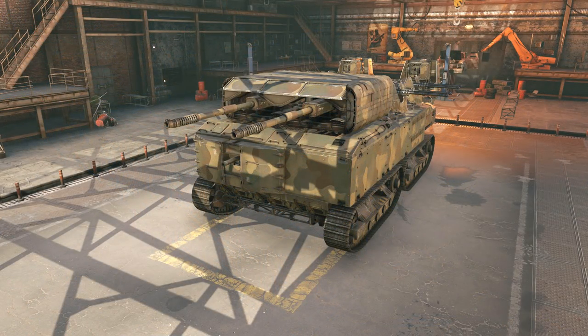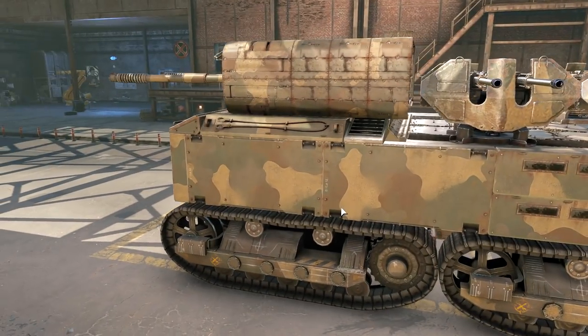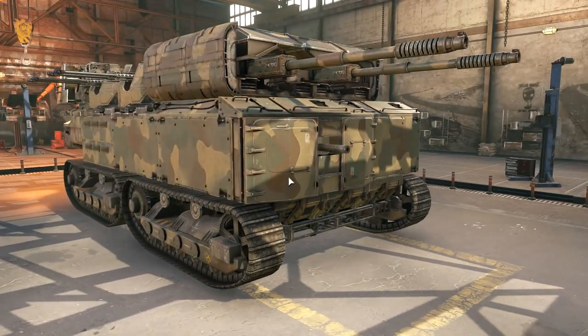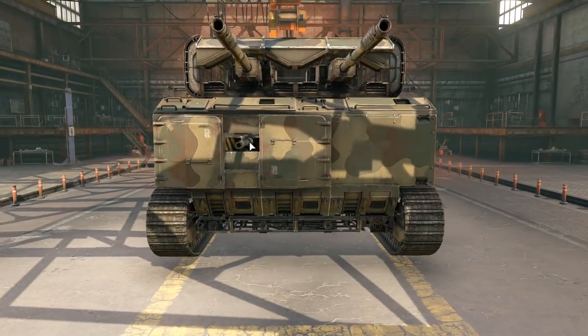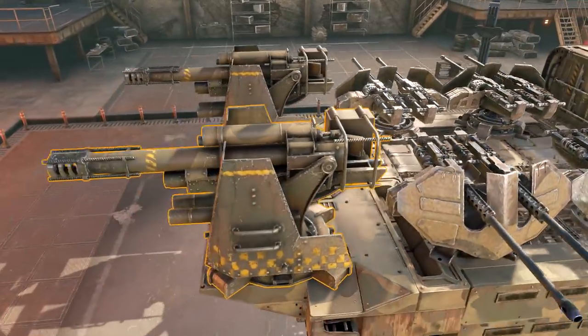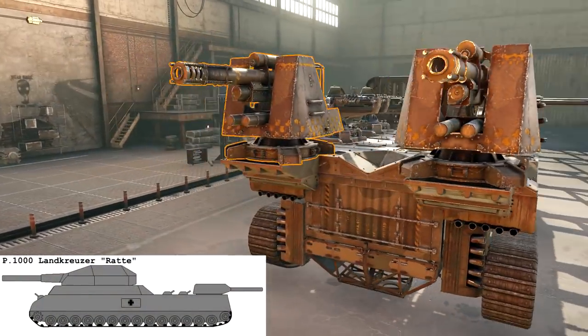So here is the working version of the Ratte. It's a little bit smaller but fully functional — all weapons working. As you can see, we even have a little cannon here, an Avenger. Two Tsunamis, one Avenger cannon, four Cyclones, and this time I used double Mammoths in the back.